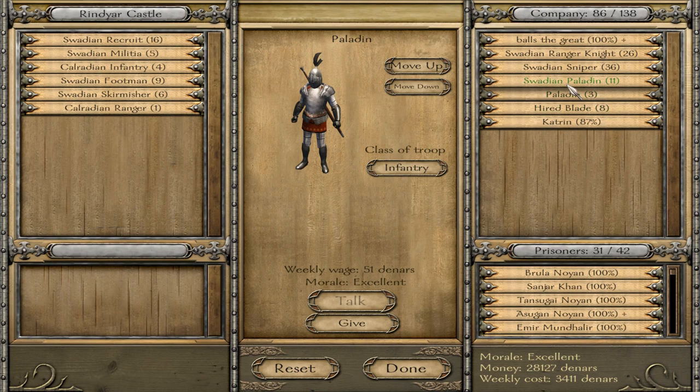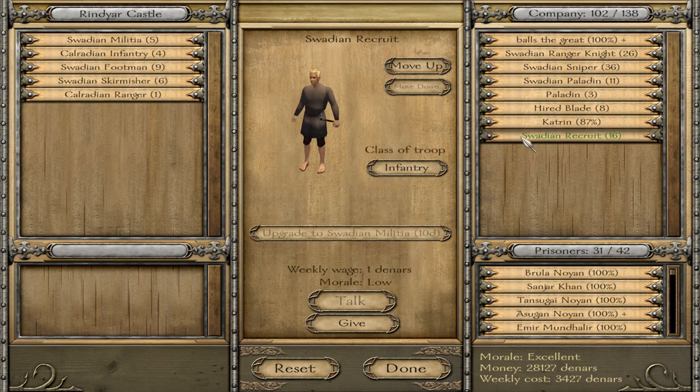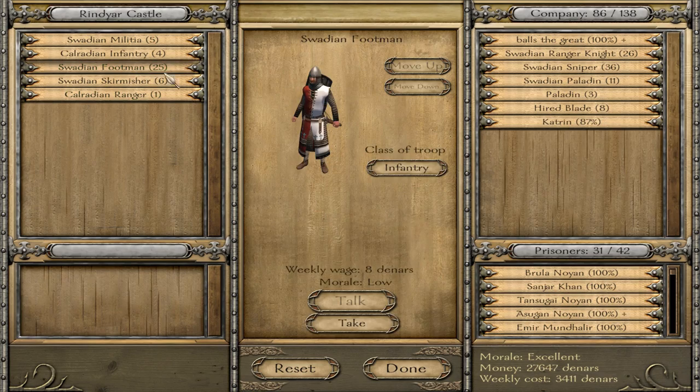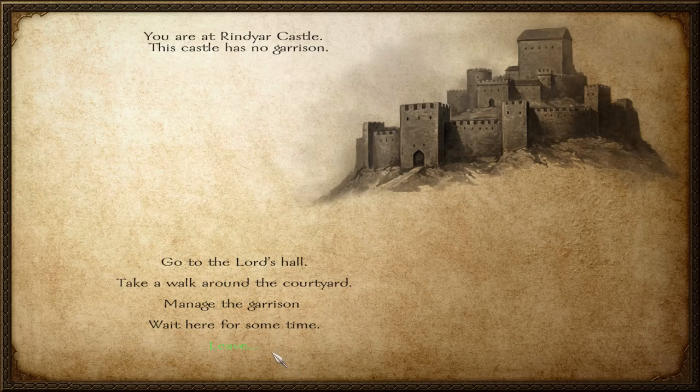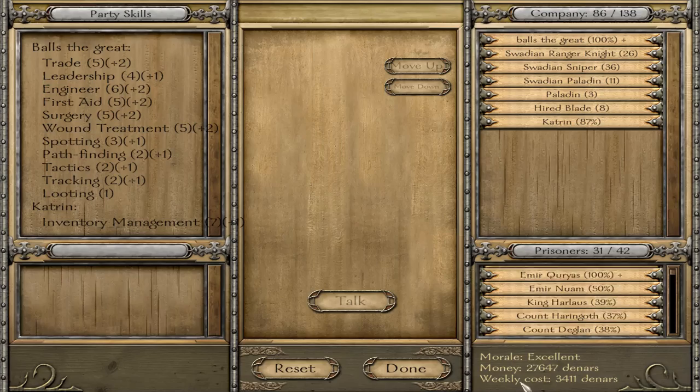I'd recommend managing the garrison before you give the castle to someone - you can put your men in there which will help defend it. You can take your men out and use Ctrl+X to quick-upgrade them, then put them back in which means they'd be stronger. Usually there's just a bunch of low-level looters in there, so upgrading first is good.